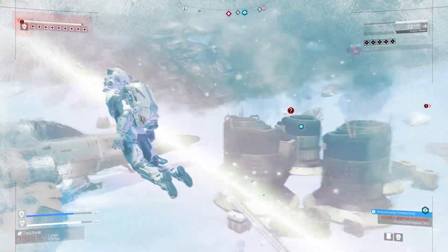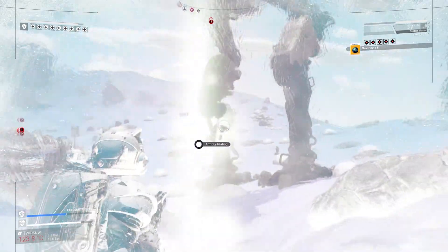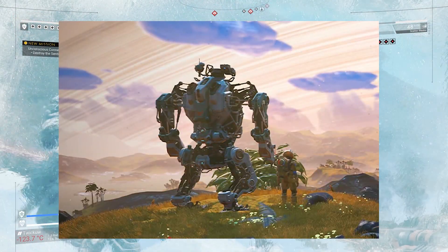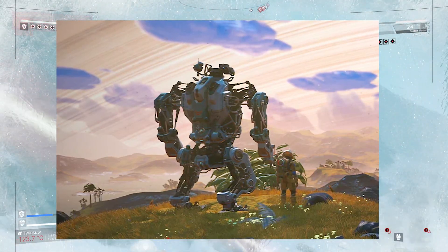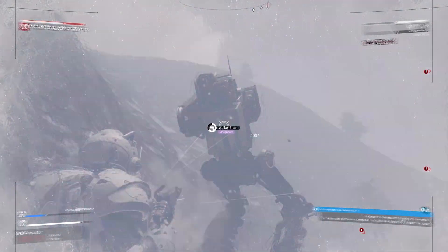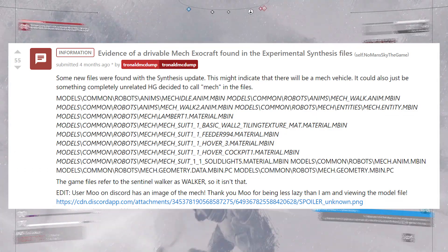Now, you might be thinking: what if this is just an upgraded version or new models for the already-existing walker sentinels? I would say you'd probably be wrong for two main reasons. First, we can see right here in one of these screenshots that the character is sitting by the side of the Exo Mech, kind of implying that it's there as a companion at the very least, and at most as something that you get to ride and use to walk the terrain.